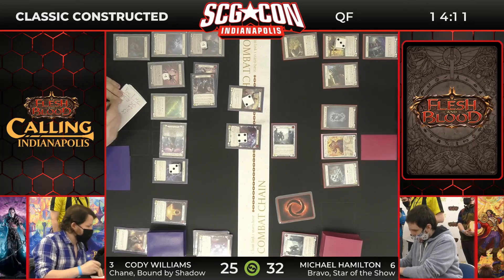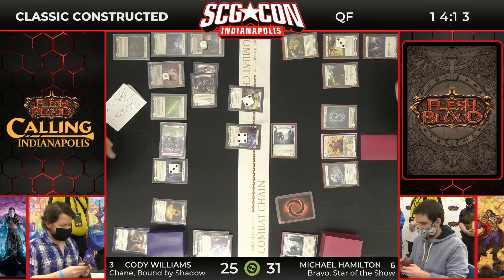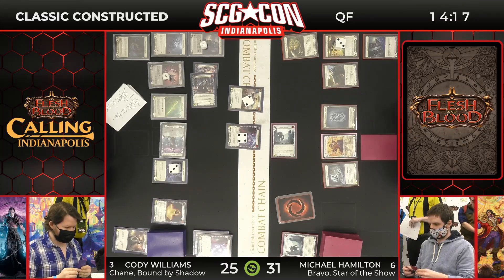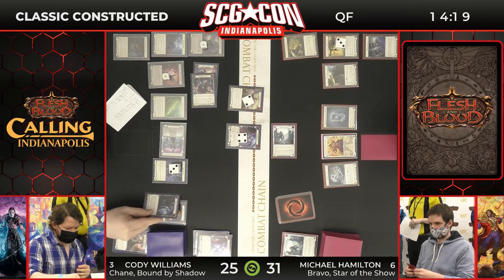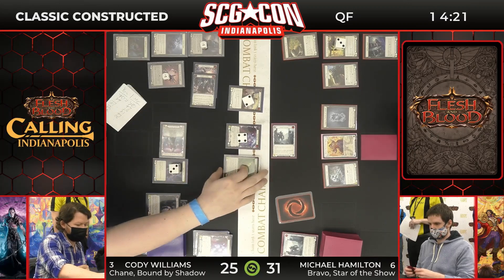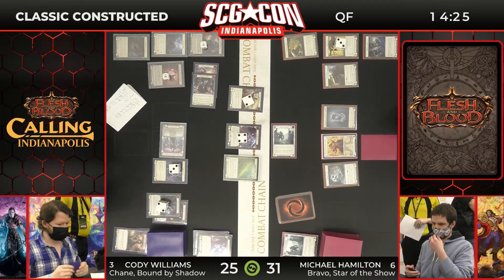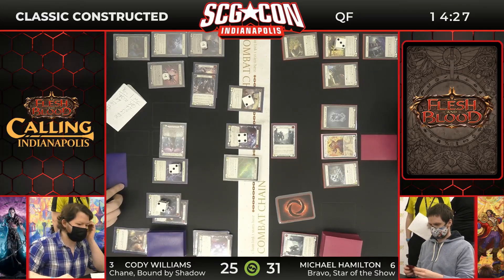A block of Glacial Footsteps here — it was coming in for just the one, so I believe that's just coming in for four. As it stands right now, Rosetta is a two and two — this is where it starts to get spicy. Two physical, two arcane, going to put some pressure on Michael to take care of all of this.